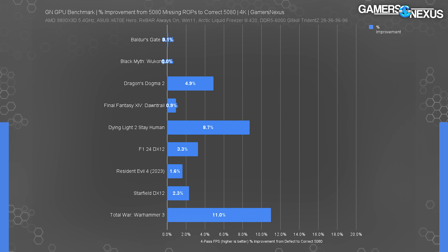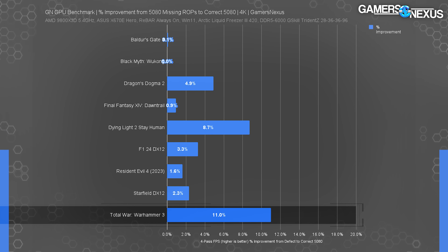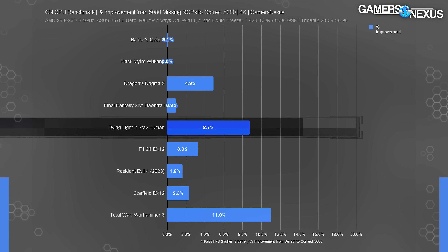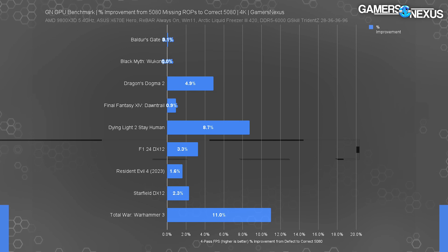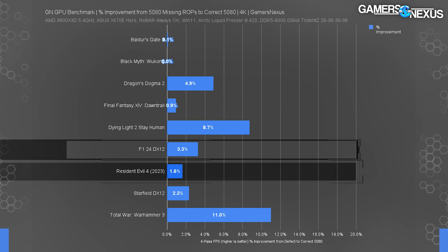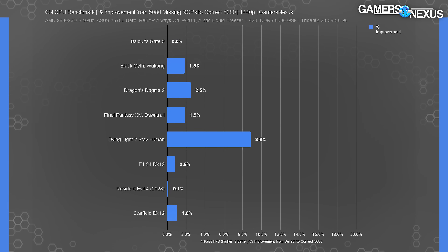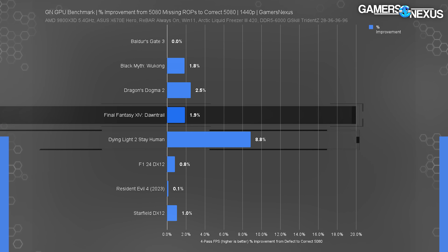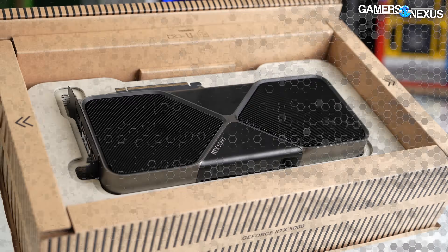Total War: Warhammer 3 has always rooted out the most erratic behavior in testing. Across all three resolutions, at 4K we observed an 11 percent improvement with the actual 5080 rather than the deficient one — a difference as big as the gap between some of NVIDIA's models entirely. Dying Light 2 also consistently showed a gap: the full 5080 ran 8.7 percent higher average FPS. F1 24 showed a 3.3 percent improvement with all ROPs. At 1440p, we saw an 8.8 percent improvement in Dying Light 2, Final Fantasy around two percent, Dragon's Dogma 2 at 2.5 percent, and F1 24 at 0.8 percent.